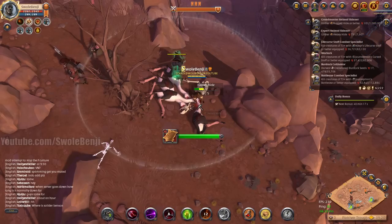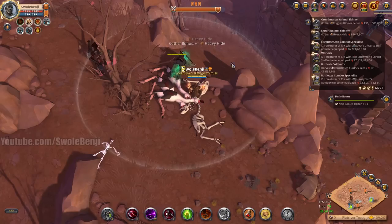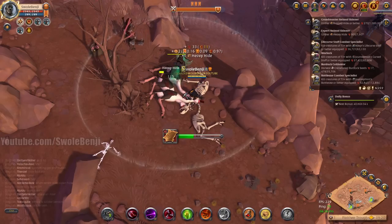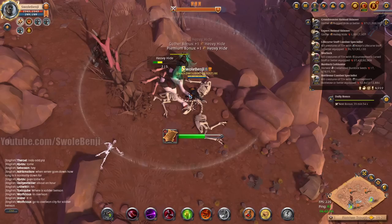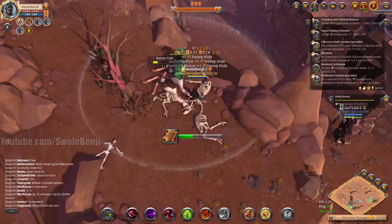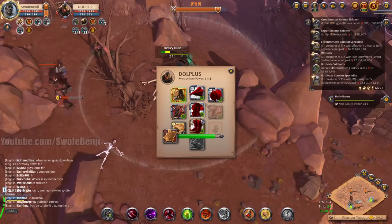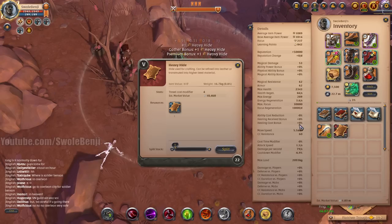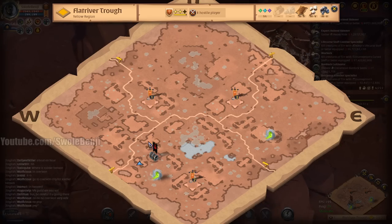Look at this — we're getting hides. I'm not as fast as I am with my lumberjacking; when I was doing tier 5 trees I was just chopping immediately. But I'm getting good returns — three hides off that, another three hides. Then there's a tier 8 skinner who was rotating this area. So how much do we make from that pool? We made 10,000 silver. I don't know if that's entirely worth it when I'm not a tier 8 skinner.